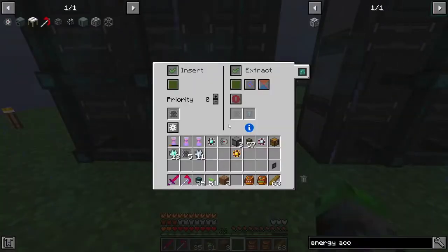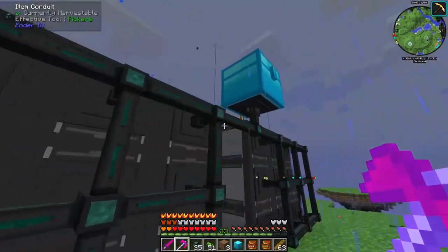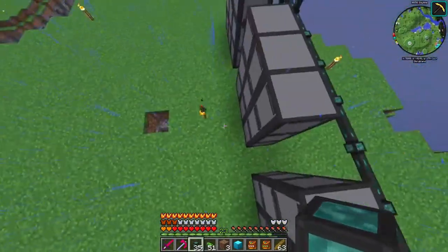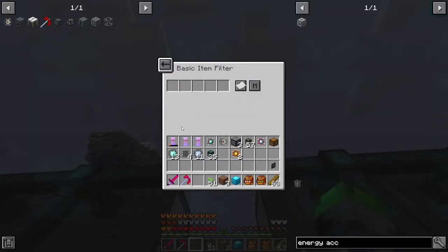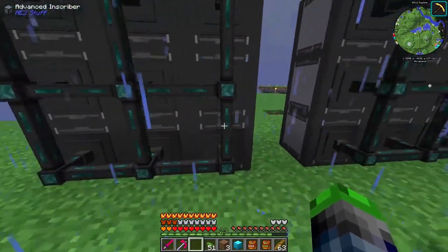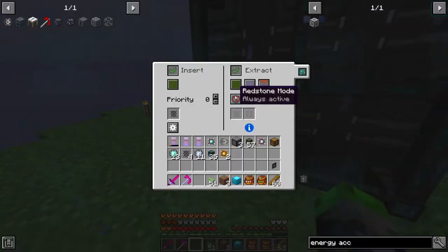Yeah, we're looking freaking fantastic. We actually don't need this - we're going to put insert on brown here. We're going to make a filter for this to insert only the processors, and then we're going to set up one ender chest to go here, and that's how we're going to automate everything. I think we're good - we just need to set these to extract on brown.